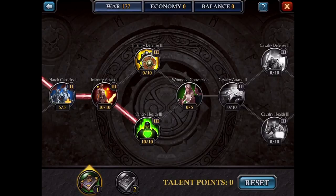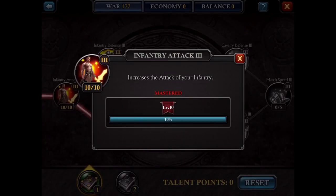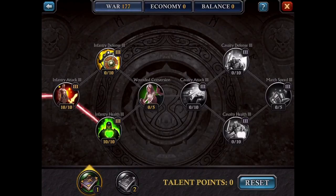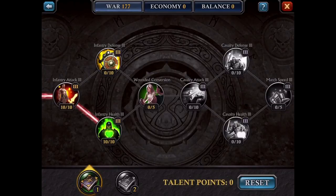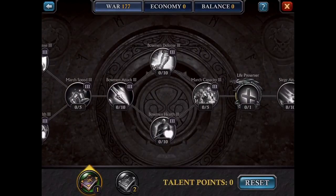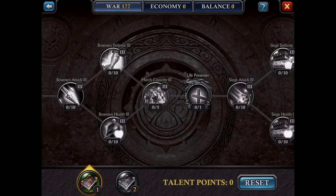Then you get to march capacity — obviously do that. Once you get to infantry attack, you want to choose infantry health over infantry defense, because if you choose between health or defense, you want infantry health over anything. Ideally get both done, then move on. When you get to cavalry attack, if you're choosing between cavalry defense and cavalry health, go with cavalry health.